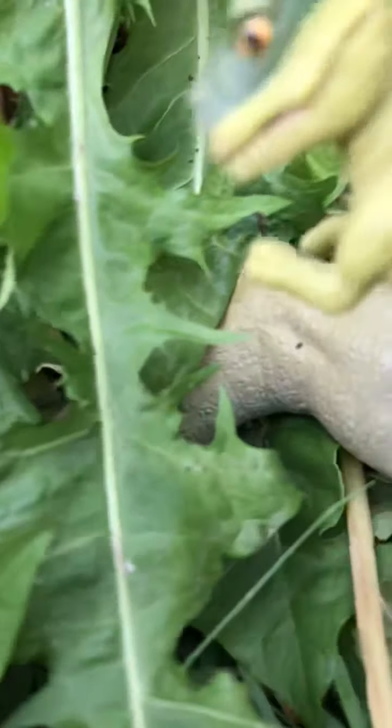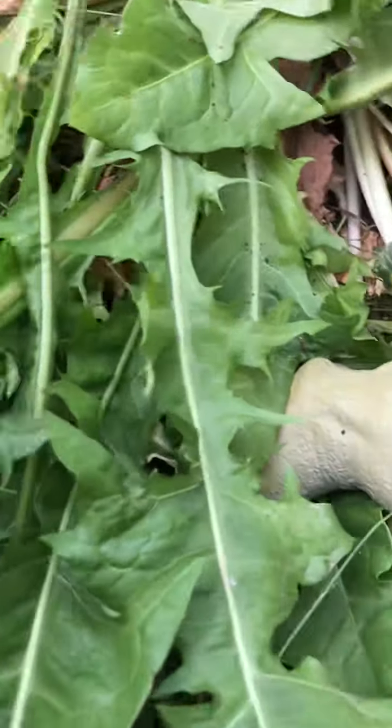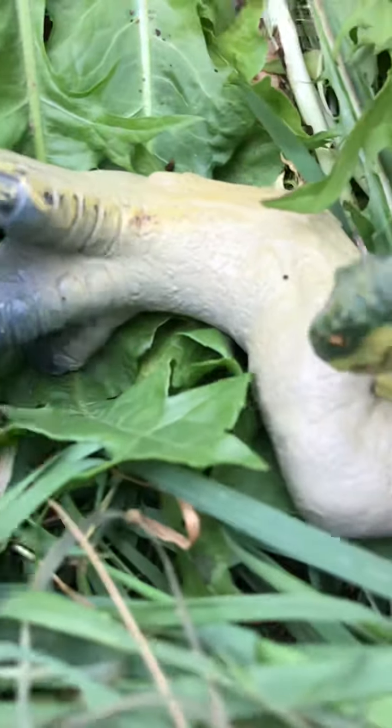We are heading for a Tyrannosaurus Rock, but there is nothing there besides Baby T. It's a Baby Tyrannosaurus, and it is munching on a giant dinosaur leg. But this leg looks very familiar.